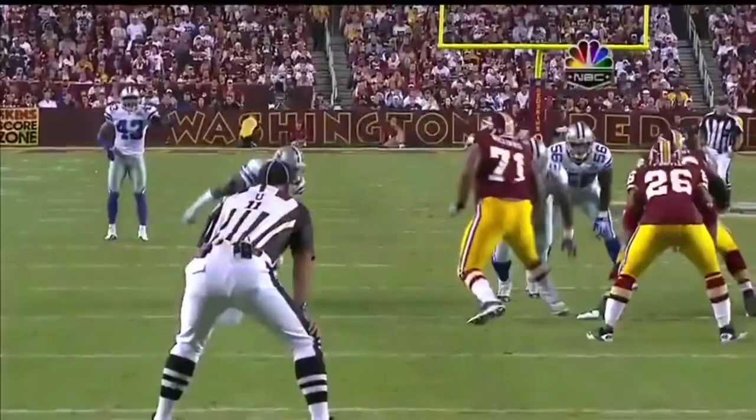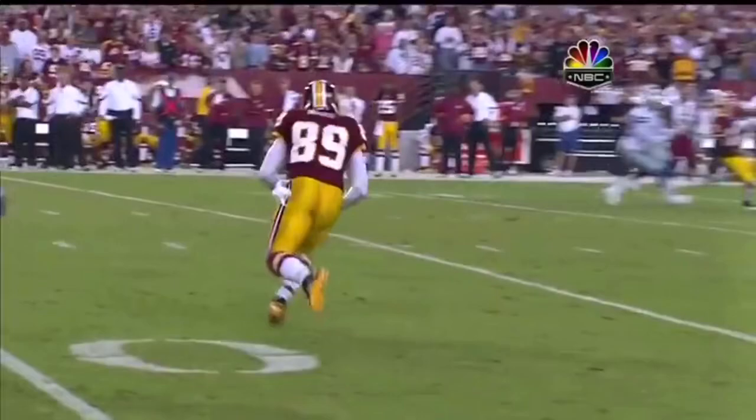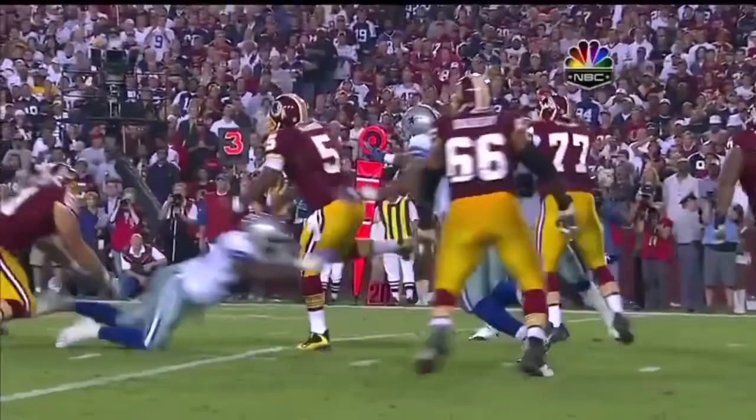That's the Pro Bowl nose tackle Jay Ratliff for the penalty. Some good news for Redskins fans — watch the job that the number four overall pick in the draft, Trent Williams, does against DeMarcus Ware, one of the great pass rushers in the game. That protection was perfect. Don't forget the Redskins come in here with three new offensive linemen as well.